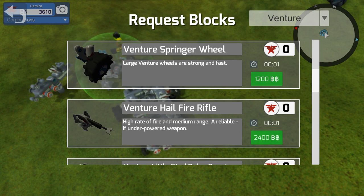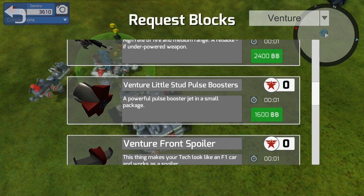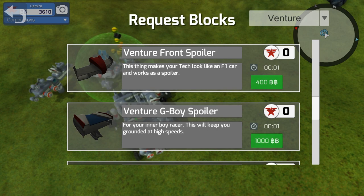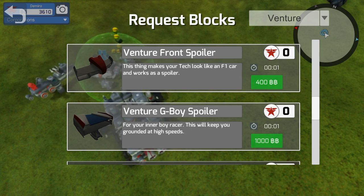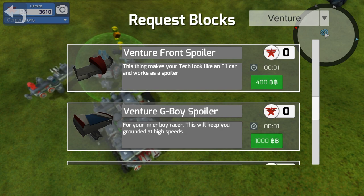The Venture hail fire rifles are pretty nice — we discovered those as well. We also got the Venture little stud pulse boosters. We have a few items I'm not even sure about, like the Venture front spoilers — this thing makes your tech look like an F1 car and works as a spoiler. I don't know if it increases speed or improves responsiveness, because with some fast Venture bots you spin around several times just slightly turning.